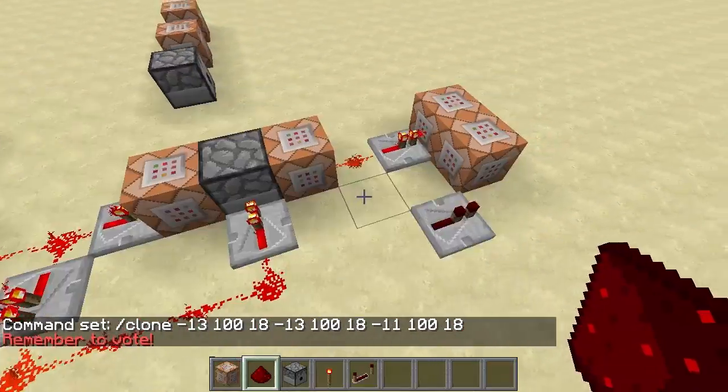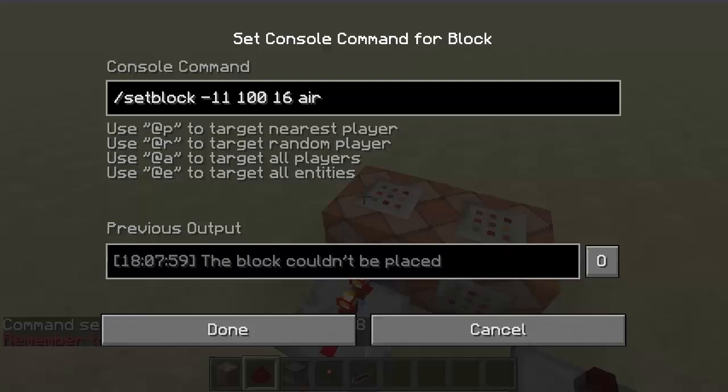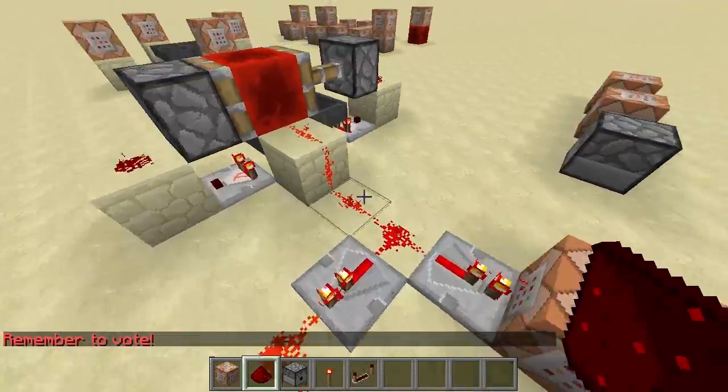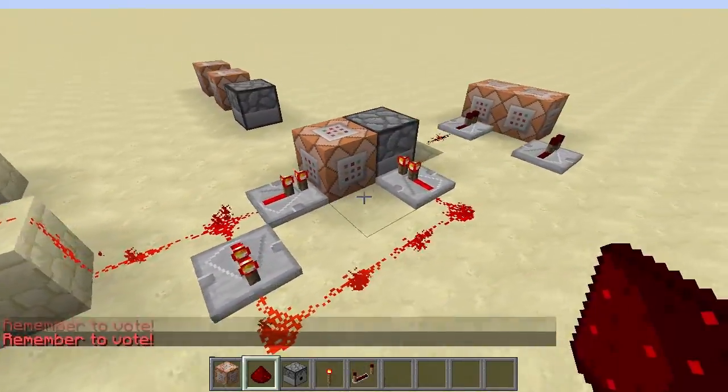Testing it out — it says 'remember to vote.' There was a hiccup the first time because a block was already in place, but running it again it works fine.